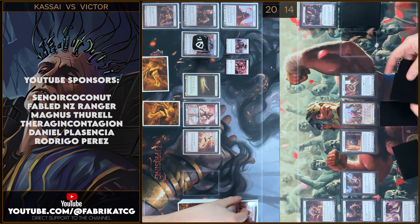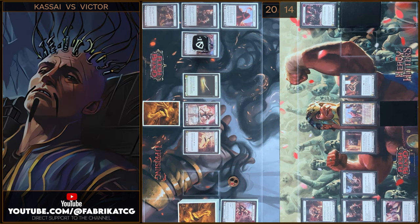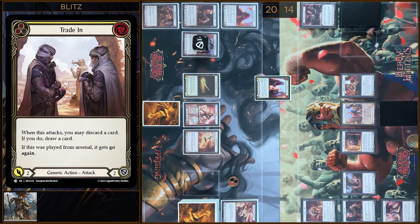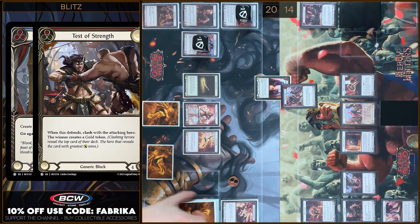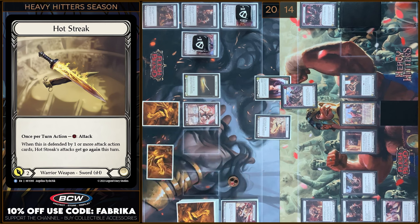I will start my turn with destroying a Vigor Token — I gain one resource. Next I will destroy an Agility Token. Next I will play Trading — I'm gonna discard a card and I will draw a card. Trading gains go again. I'm gonna block three, let's clash. Zero — the same. You block three. I have no reactions. Next it will be Hot Streak, two damage.